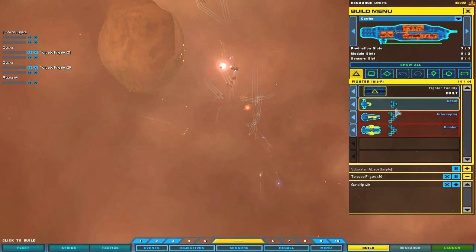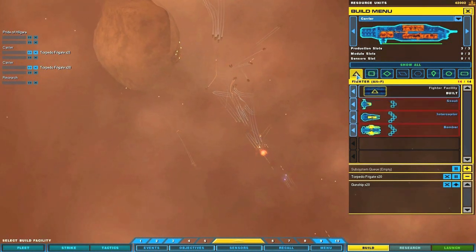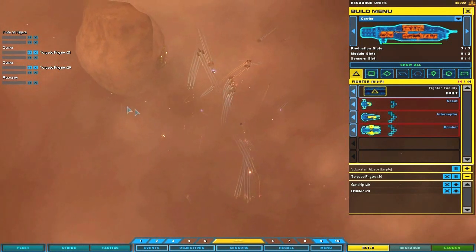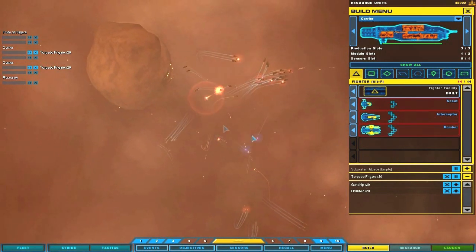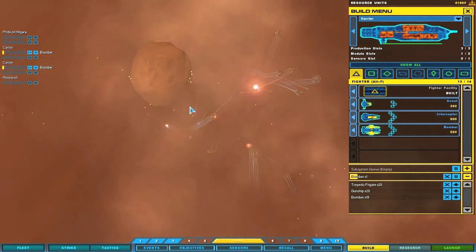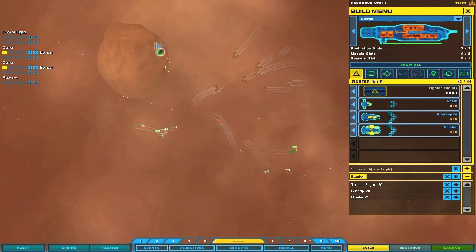Queuing up a bunch of things because that carries on from mission to mission. But it doesn't actually go anywhere, so which is kind of nice. So as I lose ships, it'll reinforce automatically. And two more bombers, so that's all 20. And now they're both making bombers for whatever reason. But the thing that's real nice about that is when one is finished, they'll both finish out.